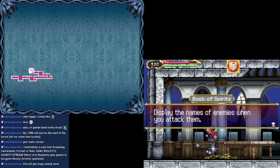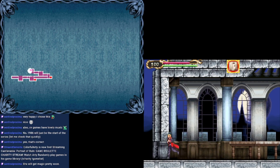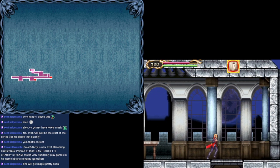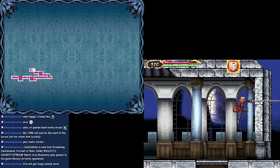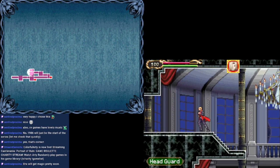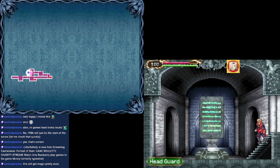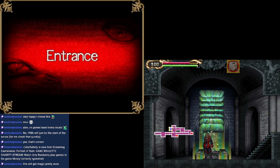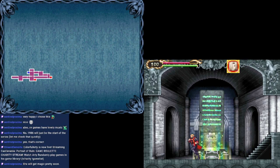Book of Spirits — displays the names of enemies when you attack them. Cool. I'm digging the game thus far. First Castlevania game and I'm enjoying it for sure. The map system is even the same as Zero Mission and Fusion and all the likes.